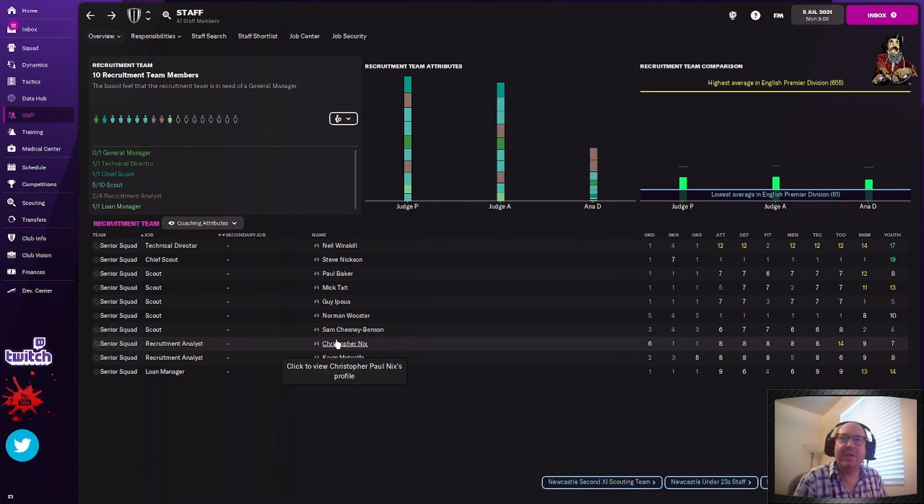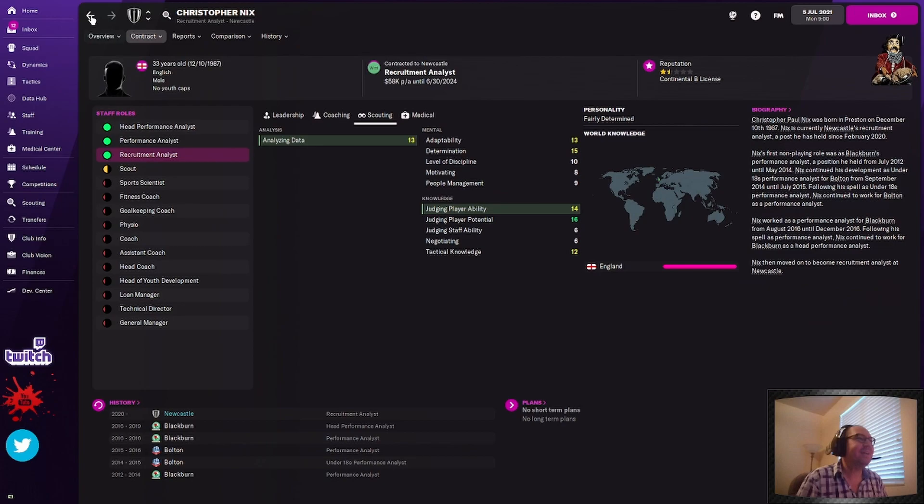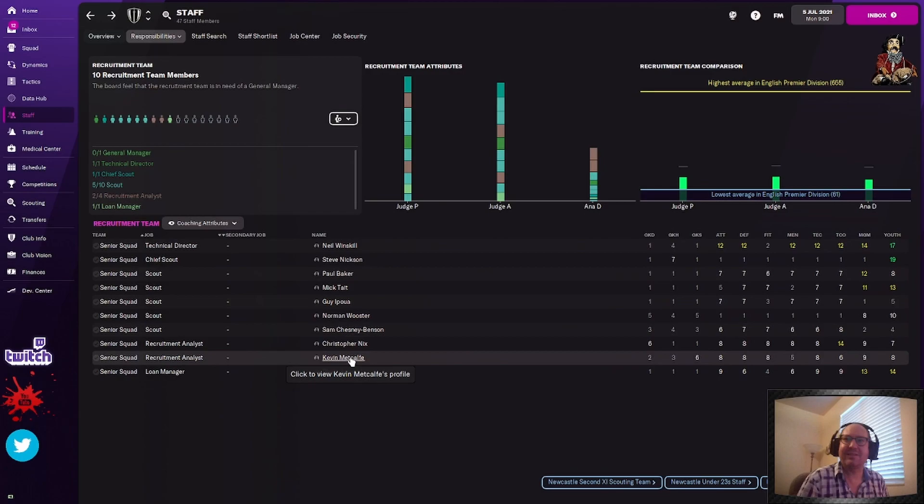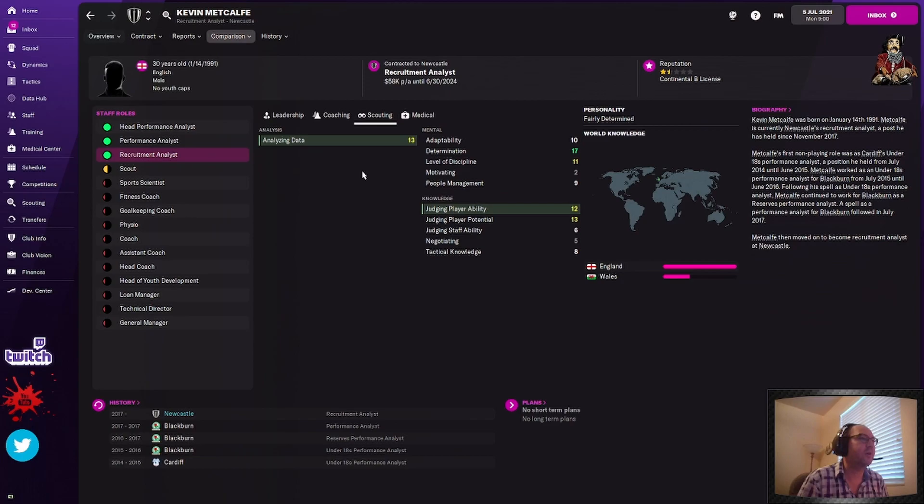Recruitment analyst: 13 and 14, not horrible. He's got decent judging player potential as well — so he could technically be a performance analyst or head performance analyst. He's 33 years old, so Christopher Nix is going to keep his job. That's another thing — look at their age. If he's 33 as a coach, he's got a chance of improving. If they're in their sixties, they're not going to improve — that's pretty locked in stone. Recruitment analyst, 30 years old, 13 and 12 with decent determination — he's got a good chance of improving from 12 to 13. So Kevin Metcalf saves his job.